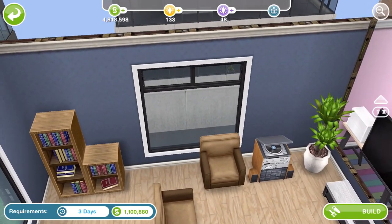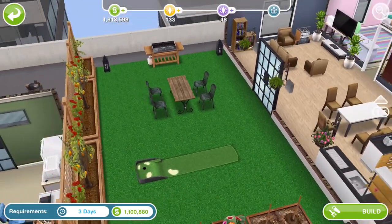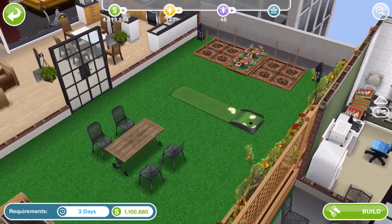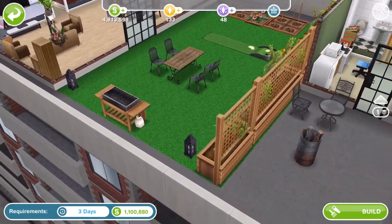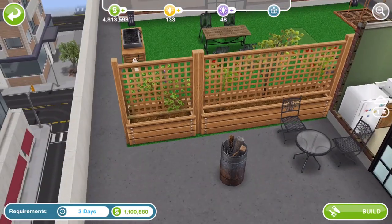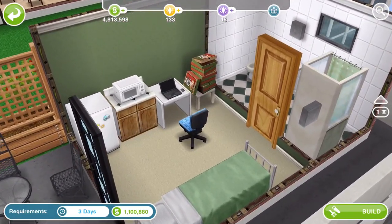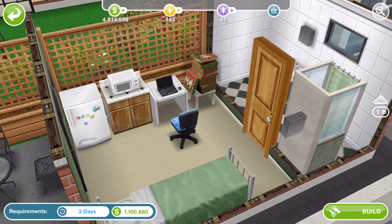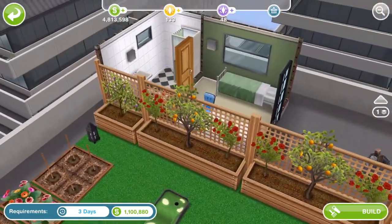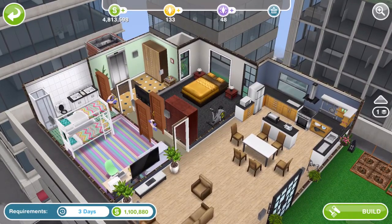These are the new penthouse windows as well. We've got a new patio which is like a faux lawn, which looks awesome especially with the little golf putt thing there. And then over here the Sims can get through this little gap. We have a little one-bedroomed self-contained unit - it's got a kitchen, a microwave, fridge, everything you need really - toilet, bed. That is the first penthouse.